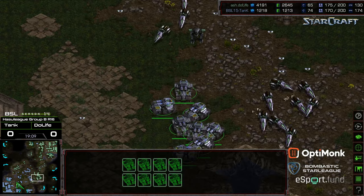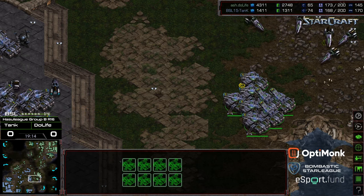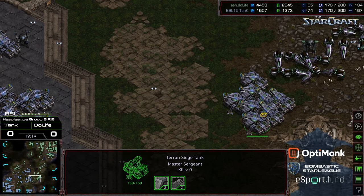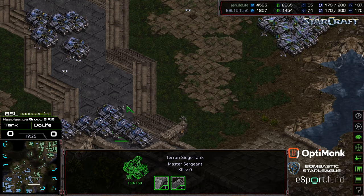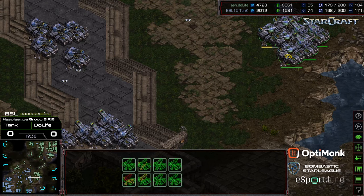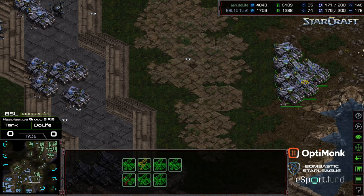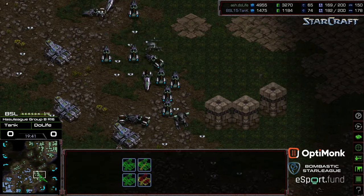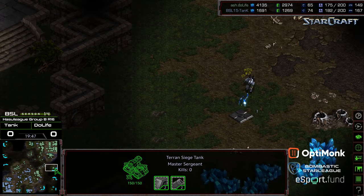Duelife needs to be a little bit careful as he's meandering towards the right. Tank with the high ground again — through several portions of this map Duelife has been attacking into Tank's high-ground positioning. More tanks pressing forward, taking a few shots with that forward comsat but whittling into that siege tank grouping to the right. They're bunched up on both sides, so any shot that lands is doing significant amounts of splash. Duelife looking to cut off the right-hand side of the map.